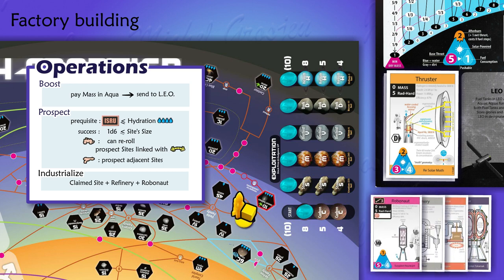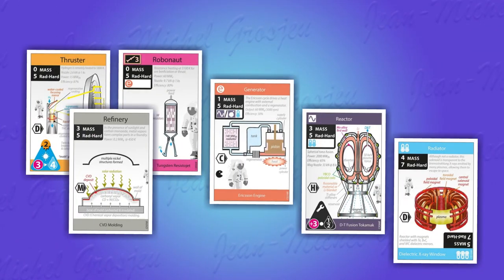At the end of the game, Yellow Player will earn 11 victory points for this site: one for each game piece — disc, factory, and rocket — and 8 points for Carbon's market value. To move a rocket, prospect sites, and build factories, you need cards of six kinds: the main thrusters, Robonauts, and refineries, and the supporting generators, reactors, and radiators. These are IDs as long as they are in your hand and become actual items when you boost them to low earth orbit.